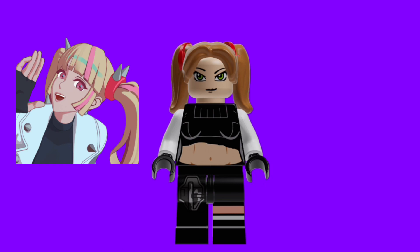Moving on to Lennox Rose, I used these pigtail pieces in this nougat color, and then I put some red studs with holes on the hairpiece to represent the little hair ties. Then I gave her an ExoForce head, just to kind of represent that anime style, and then she just has Padme's torso with white arms, and her legs are a combination of the Mandalorian's legs and a soccer player's legs, so that is pretty cool.